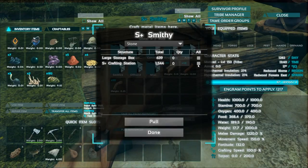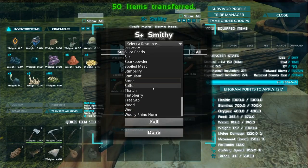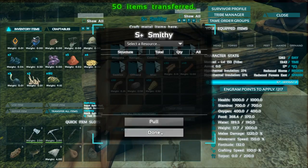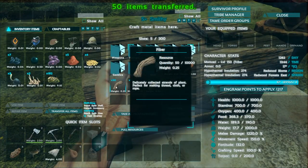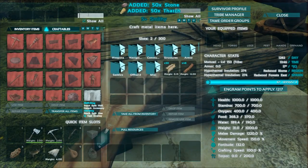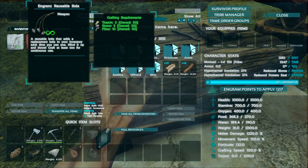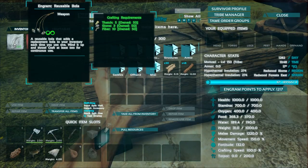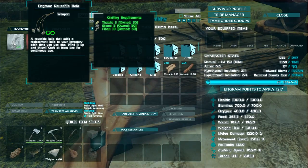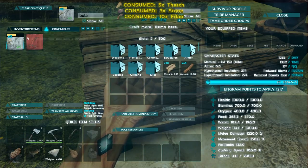Do I have stone? Yes, I have plenty of stone. 50 stone — pull. And some thatch, let's get 52 — pull — done. I need those in my inventory. As you might have noticed, we have two different Bolas: a normal Bola and a reusable Bola. The tip says to craft at least two for continuous use, so let's make two.